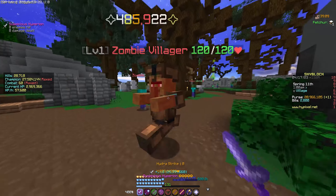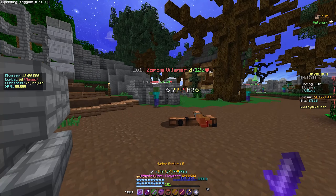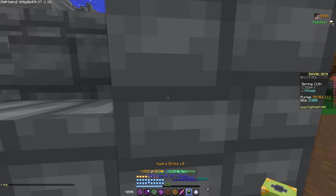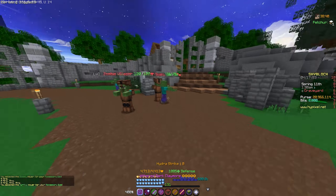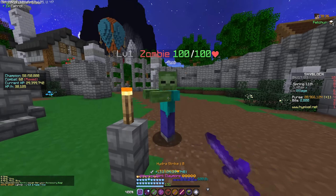With our Hyperion, we deal 4.85k. Why is my damage so low? With bloody, I do 9.59k. And with hurtful, I do 1 mil. Not bad.